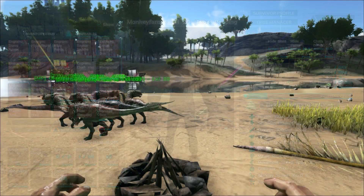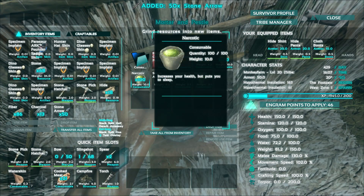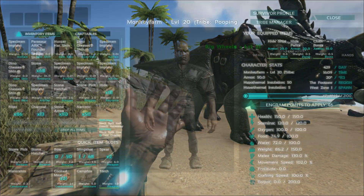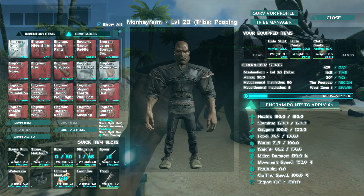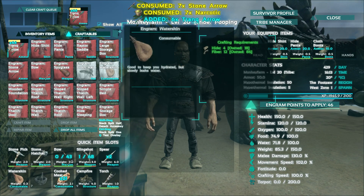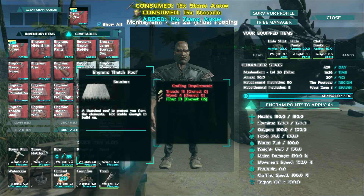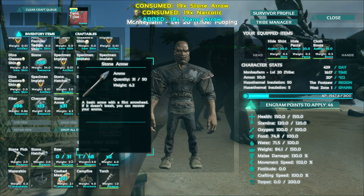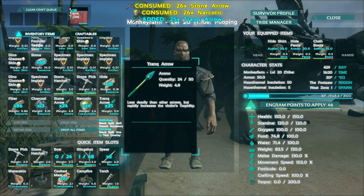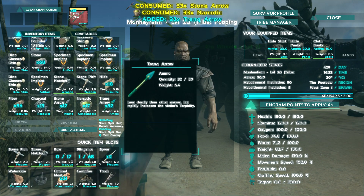Now we need to grab all the arrows because you have to have them in your inventory. Let's grab 50 arrows and also 50 narcotics — we'll make 50 tranq arrows at first. I'll leave some here in case I die. I can just click 'craft all' — that's a lot easier than double-clicking a bunch of times like I did with the arrows. As you can see, our stone arrow inventory is going down and our tranq arrow inventory is going up. That's going to be really sweet — I can't wait to use this.